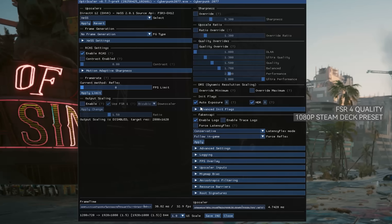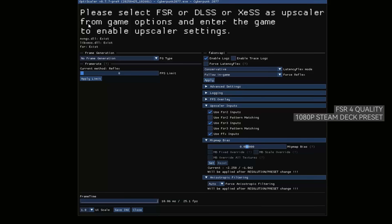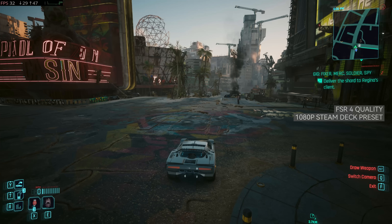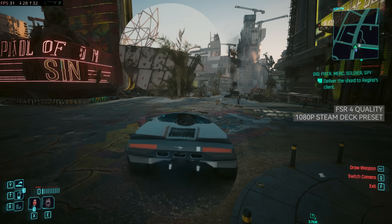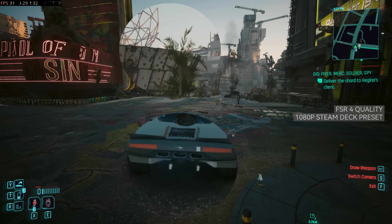Now let's activate OptiScaler and switch to FSR4. The image quality gets an instant boost. We lose about 3 or 4 FPS in quality mode, but look at the trees and cars — the shimmering is completely gone. The game looks amazing, and we're still hitting at least 30 FPS in the most demanding area. During regular gameplay you'll likely see higher FPS, making it very playable with a controller.